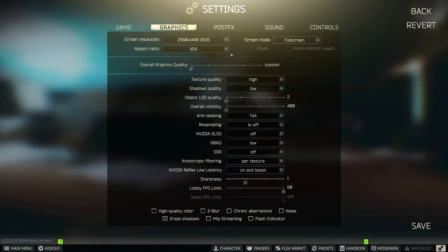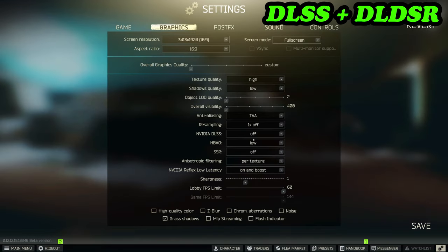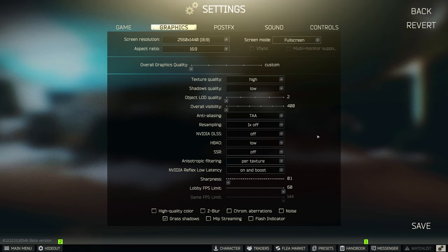When it comes to enabling DLDSR, switch to the higher resolution of your choice — you can even do this mid-raid. Click on DLSS quality mode, then drop your sharpness down to 0.1 to avoid the saturation glitch, click save, and away you go. If you don't like it, just switch back to your native resolution, click save, and all your other settings remain intact. You get the option of toggling between both modes whenever you like.